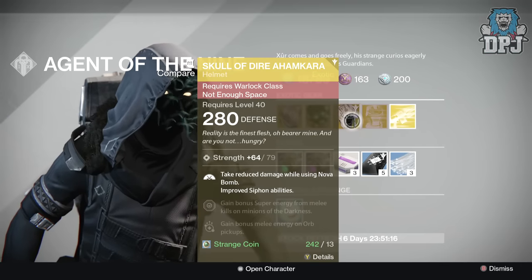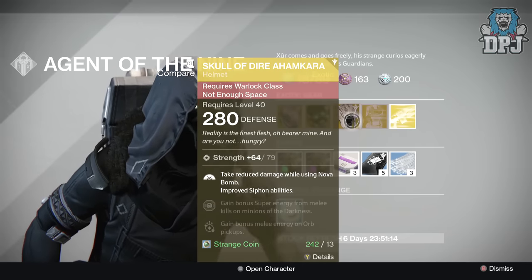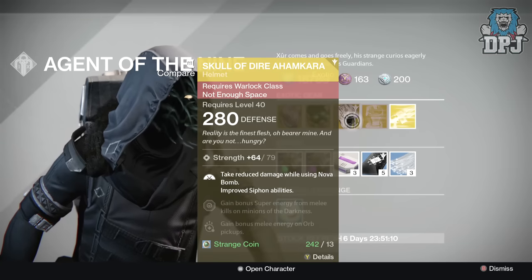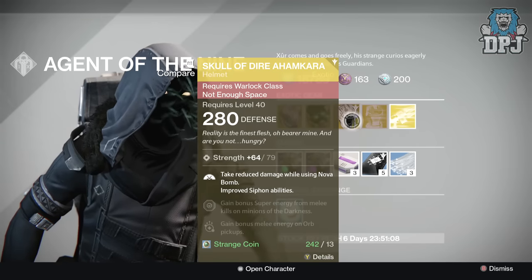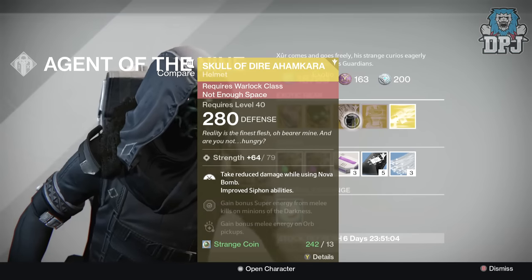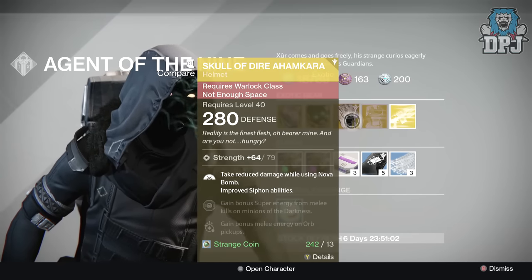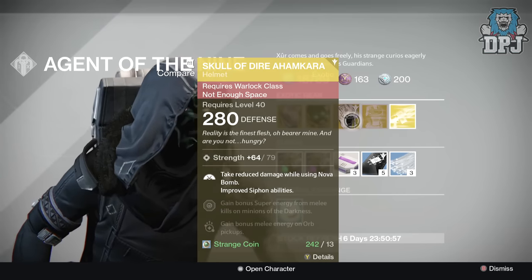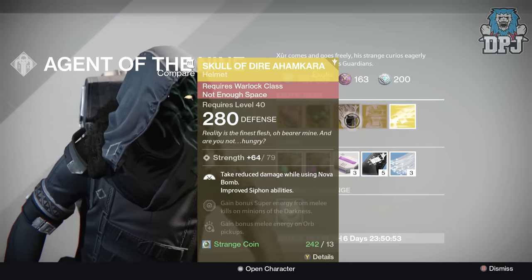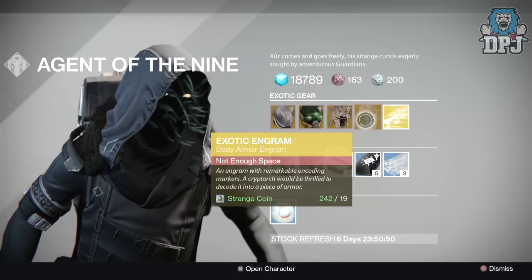For the Warlock we have the Skull of Dire Ahamkara, again offering 280 defense and 79 Strength. Mods are: take reduced damage while using Nova Bomb; improved Siphon abilities; gain Super energy from melee kills on Minions of the Darkness; and bonus melee energy on all pickups. Also costing 13 Strange Coins.